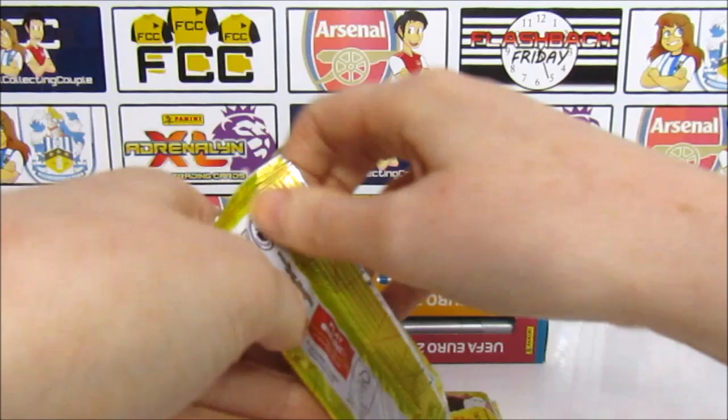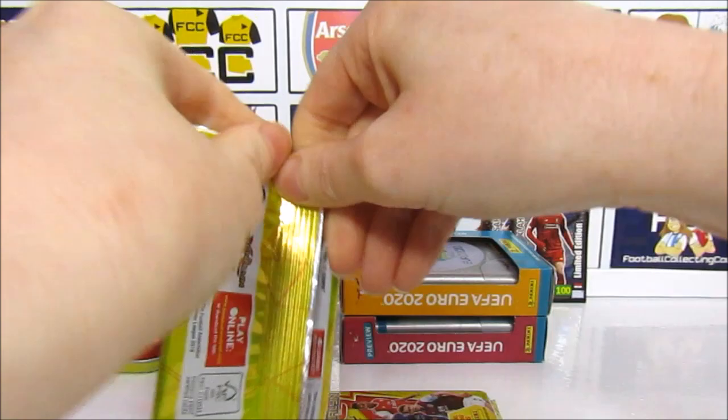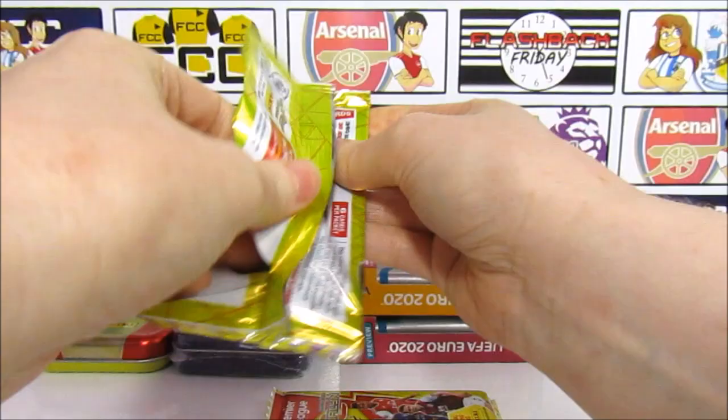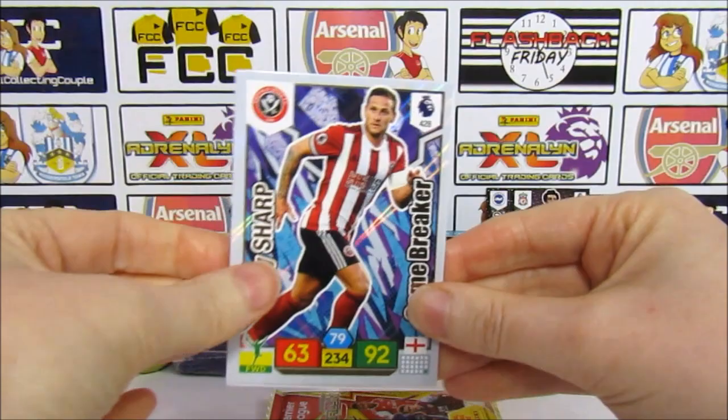Hopefully this one's going to be better. I haven't had very much luck apart from the Invincible cards for some reason. This one's like mega silk — I think we need the Van Dyke Golden Baller as well. Okay, hopefully this pack is going to be a little better. We have a Game Breaker, which isn't actually one we get too often — I think we still need one, but it's definitely not that one.